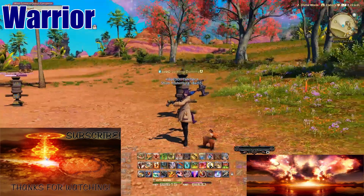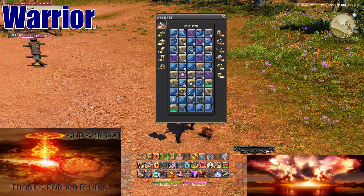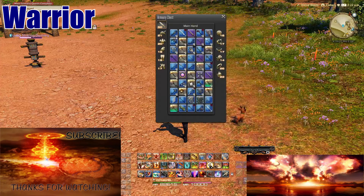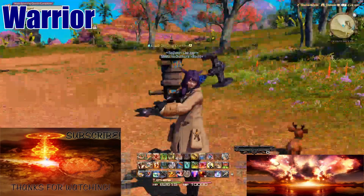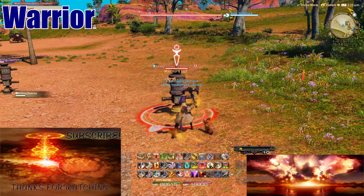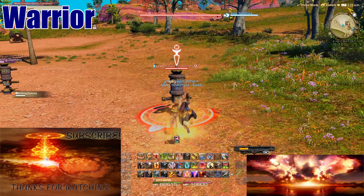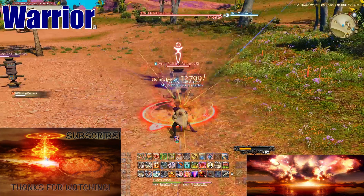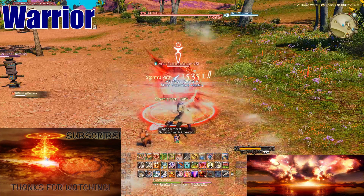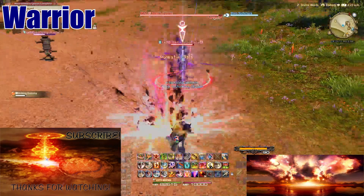Next is the Warrior, which is way easier to understand than Paladin. You wield one big axe. Your combo is literally just one-two, and then a third button to buff yourself, which you can maintain up to 60 seconds. Whenever nothing else is ready you just spam the one-two-three until the buff drops below 30 seconds, then reset it with Storm's Eye.